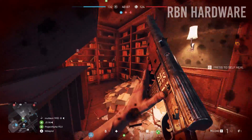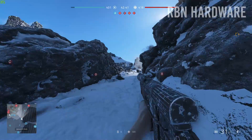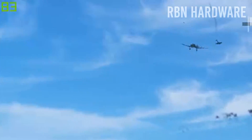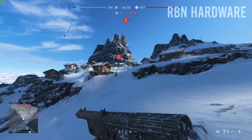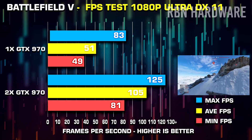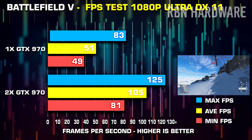Let's activate SLI and see what happens. With two graphics cards pushed to their full potential, we're able to reach almost 100 FPS average — which means we're seeing almost double the performance with two similar graphics cards running the SLI fix.